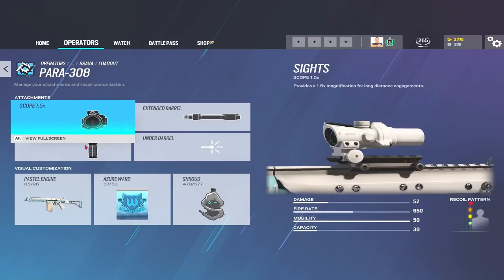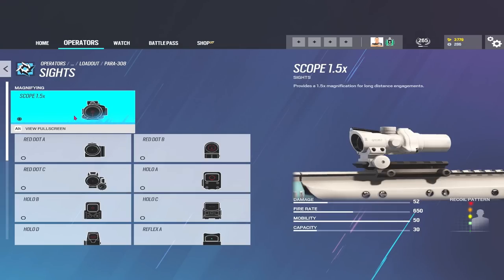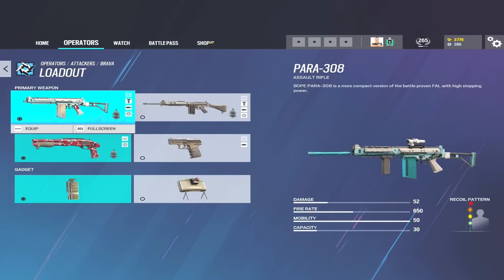The extended barrel takes the Para 308 up to 52 damage, so you can down a three-speed operator in two shots — 104 damage total, providing you hit certain areas of the body. You can run a 1.5 scope, extended barrel, and vert grip. There's barely any recoil and the damage output is so high — it's a really, really good weapon.